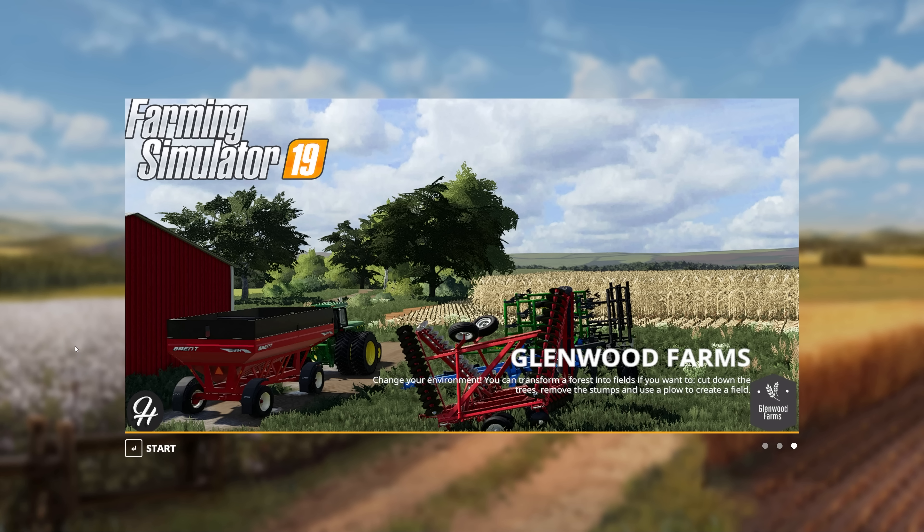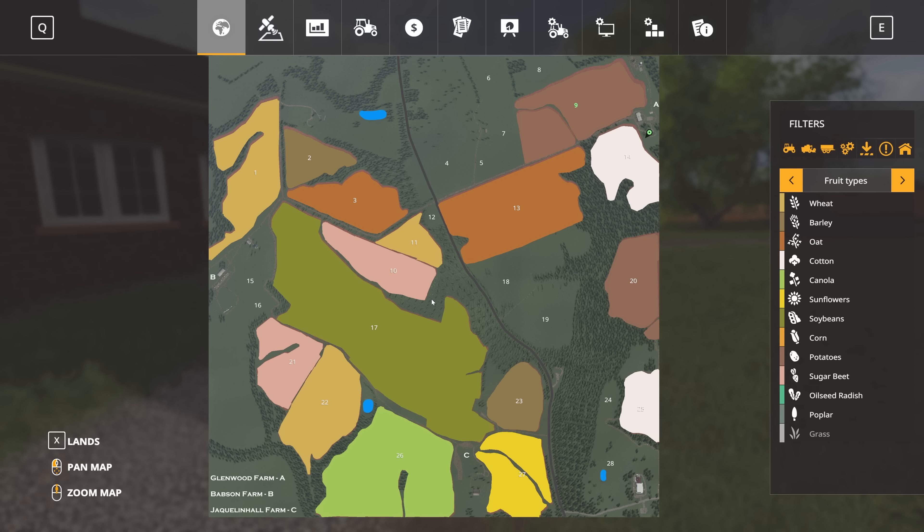I'm going to start off by popping up the PDA and highlighting some of the main features of this map. It is a standard size map, and there are three farms set up: Glenwood Farm, Babson Farm, and Jaclyn Hall Farm, marked as A, B, and C on the map. One of the cool things about this map is that it is based on a real-world area — a set of real-world farms that the map author grew up farming on, just north of Charlottesville, Virginia. It uses a DEM to accurately capture the terrain.